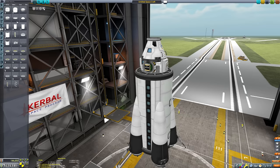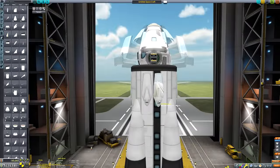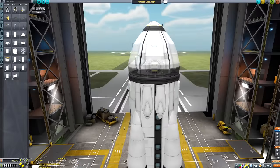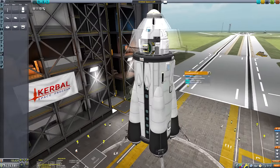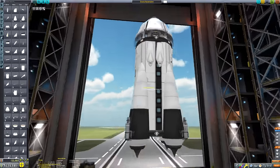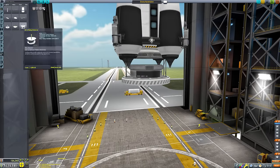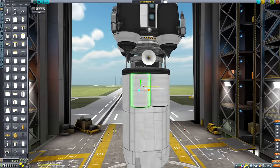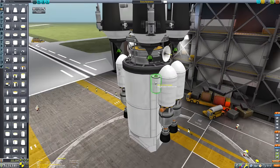We once again begin in the vehicle assembly building where we're currently constructing the rescue vessel. I was a little bit torn in terms of how I was going to do this mission — on one hand a more conventional style rocket that does a vertical takeoff and landing on Duna and subsequently does a vertical landing back on Kerbin. It's fairly Starship-esque in design. I actually built this while streaming on my Discord server, a link to which is in the description.